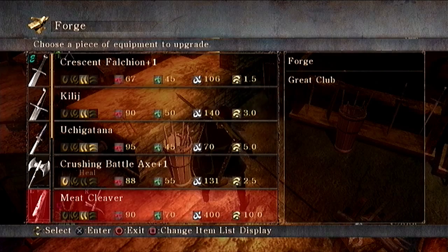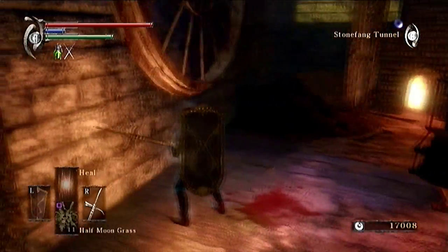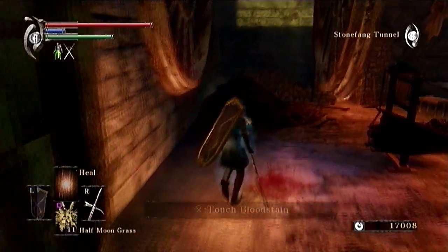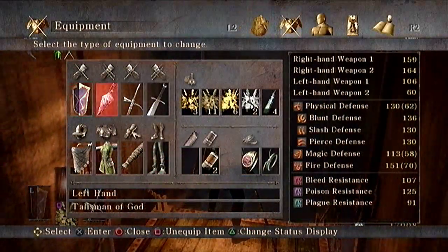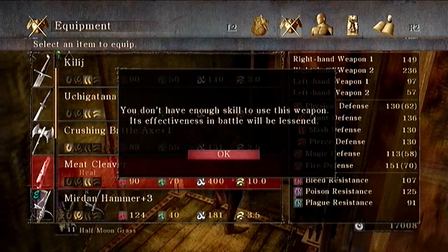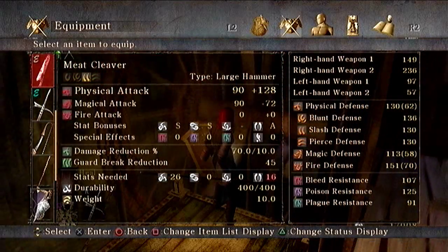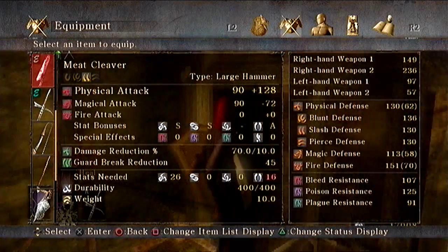You can actually forge it back into a great club, but that's beyond useful. Now that we've done that, we're going to equip it — swap it with this weapon. It turns out you don't have enough skill to use it in battle. I assume it might need some more... what is that, luck?